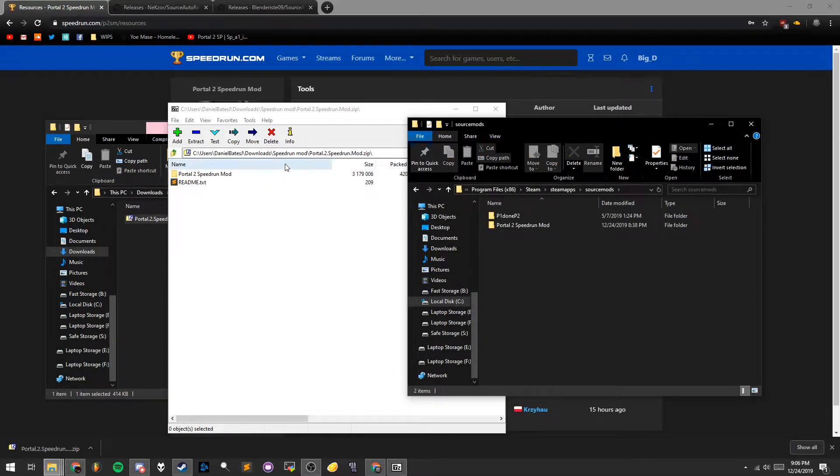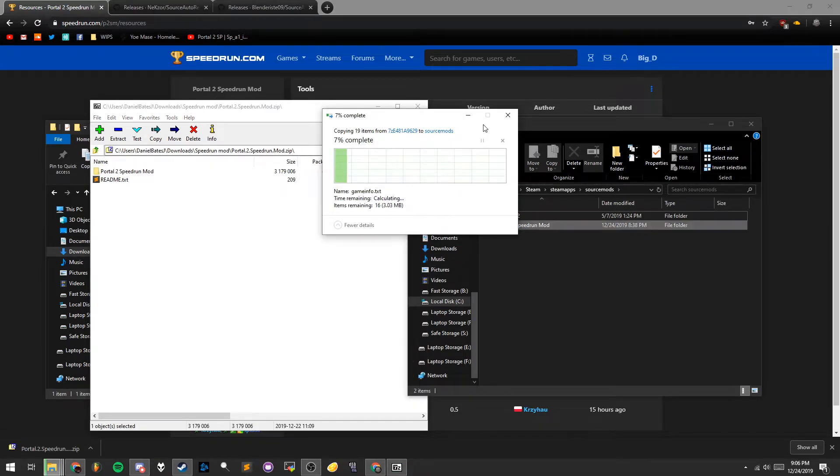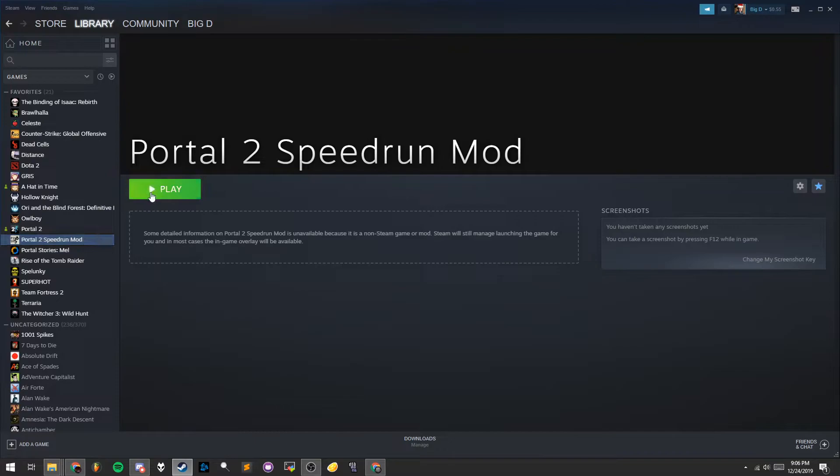Open it up, drag the mod folder in there. I already have it installed, of course. And then just restart Steam. Once Steam is done restarting, you should have the Portal 2 Speedrun mod installed.